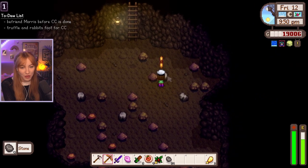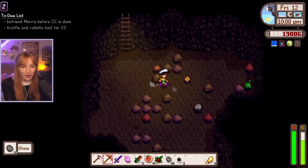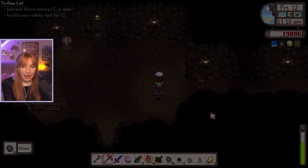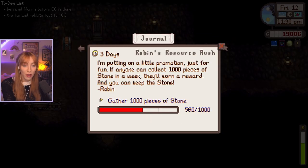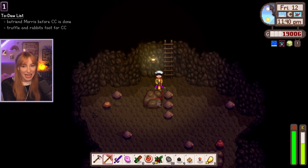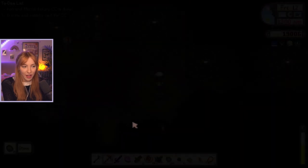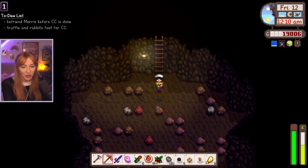Oh my god, it only takes three hits with a golden pickaxe — that is so good! Holy butts. I'll get these ones too because they guarantee stone. I'm breaking my rules already — I'm getting other stuff. I can't help myself; if there's good stuff here, I need to get it. This is the best strat to get rocks, I feel. We're over halfway now — that's good. Do you think we're gonna finish this in three days? Only time will tell. Oh my gosh, there's so much stone on this floor, but no big rocks though. Sad times.